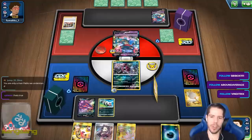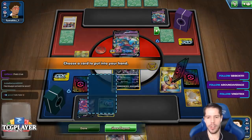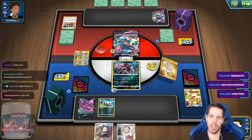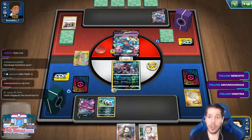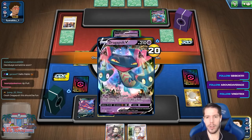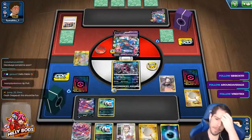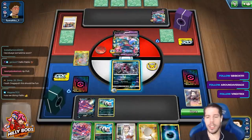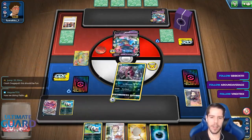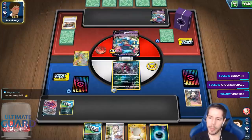You can't even use Peers on turn one. So you still need a bunch of ways to find basic Pokémon and get them out on turn one, and you still need a bunch of energy. So Peers doesn't seem like a good card in this deck. Peers is way better than Rose though — way, way, way better than Rose.